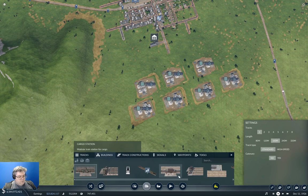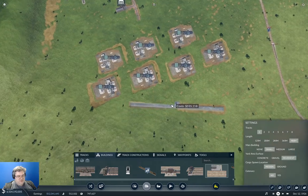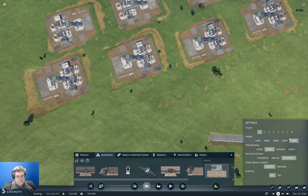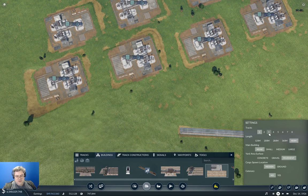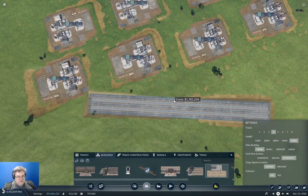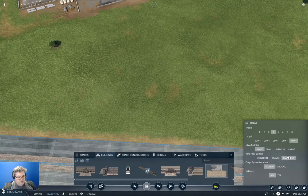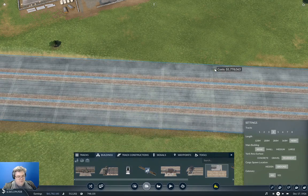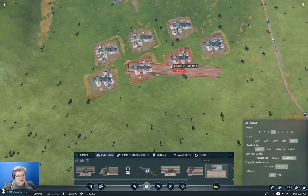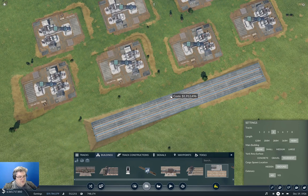So this is the refining complex. There's a freight classification yard here - that lets us build something that's 480 meters. I think we're going to need that here. We're going to need at least 4 tracks. We'll go pavement, spawn the stuff on the ground, no catenary. And we'll whack it in right about here.